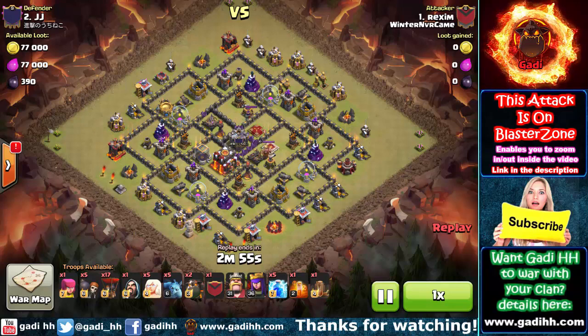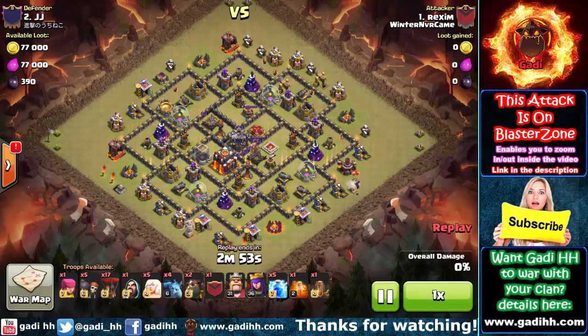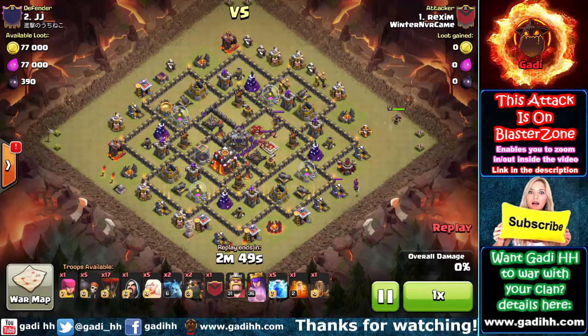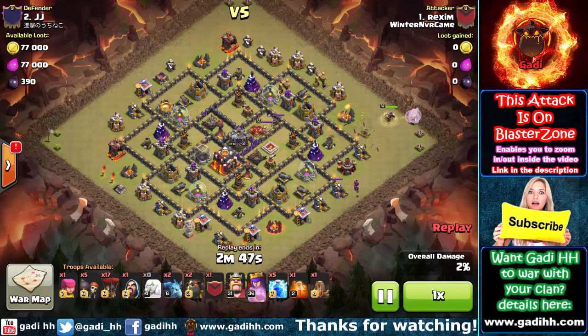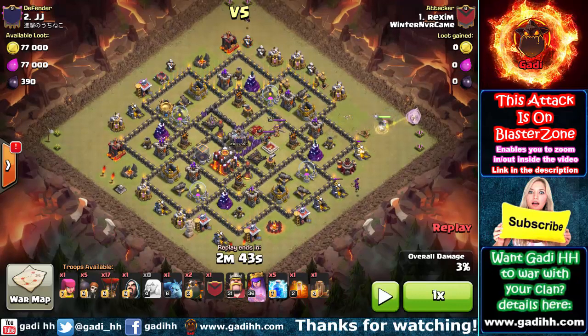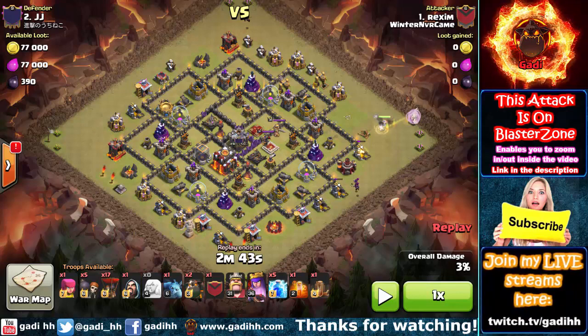Hello everyone and welcome to another TownHall 10 episode. This time we're going to see how to attack TownHall 10 with level 1 inferno. We're going to learn a couple of things from this attack. This attack is also going to be on Blaster Zone, which enables zooming in and out inside the video, so definitely check the description under the video for the link.